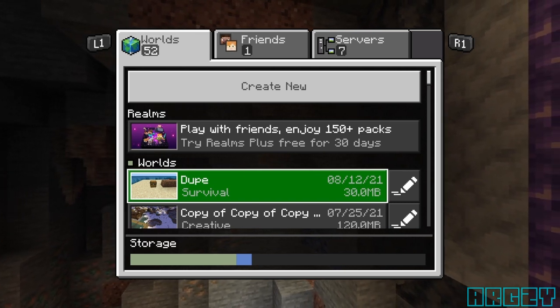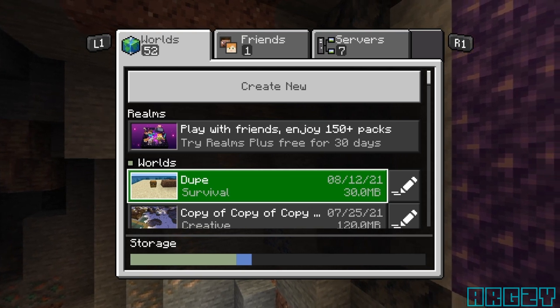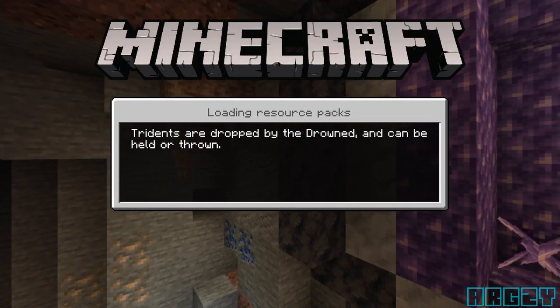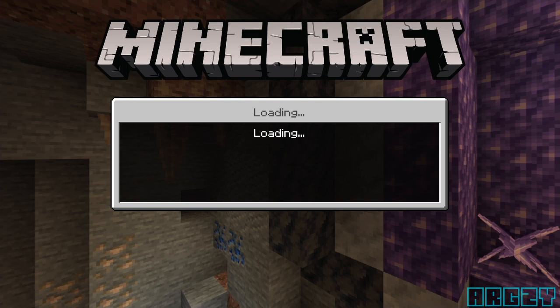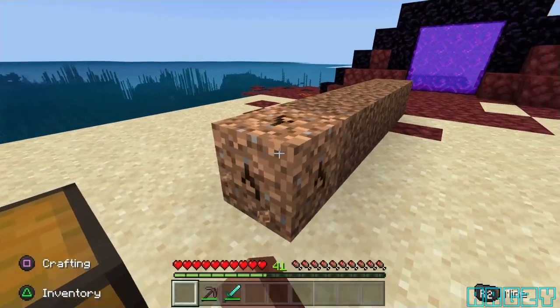Now we are going to need to quickly do the steps in order to complete the dupe, so please pay attention to this next part as it is very important. Let's load back into the survival world. You're going to need to do these steps very quickly once you load in — as fast as you can. From here, go to your chest and quickly put all the items you want to dupe inside.